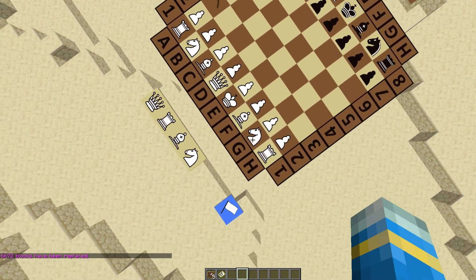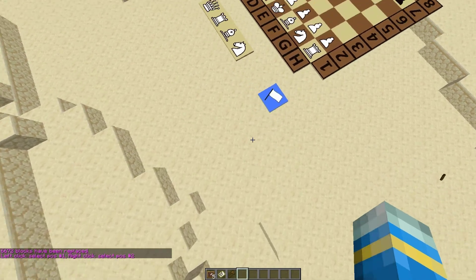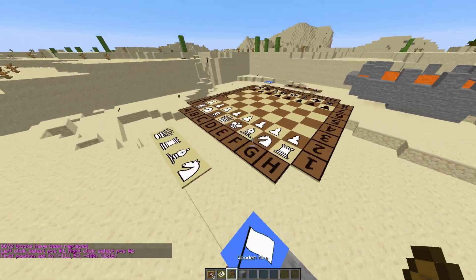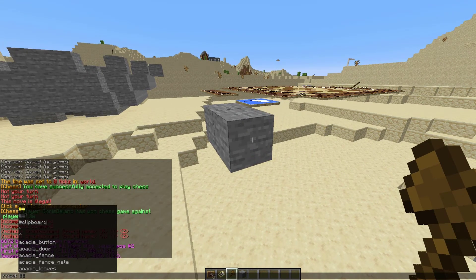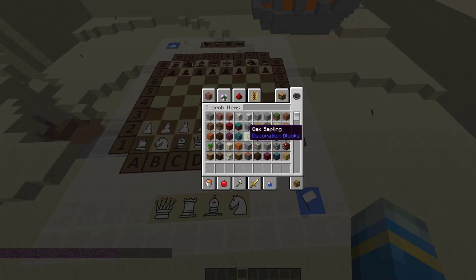I'm going to use WorldEdit to get rid of all of this awful sand around it so we can actually make a little bit of a board. I'll quickly use WorldEdit to create a board underneath that looks pretty nice like that, and now we can continue setting it up.